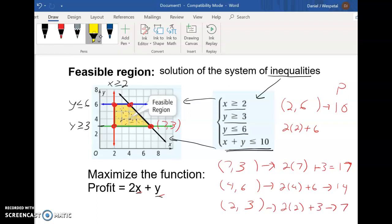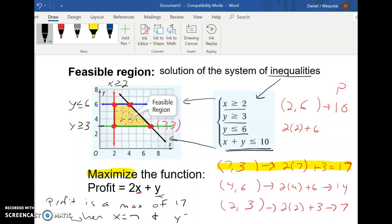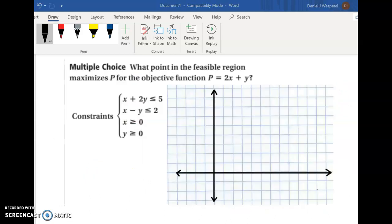Our goal is to maximize the profit, so the answer is: profit is a maximum of 17 when x equals 7 and y equals 3. Based on these constraints, that's the best we can do to get the maximum amount of profit. In this first question they gave us the graph, but going forward we'll have to draw the graph ourselves, take the vertices, and then test them to find a min or max.